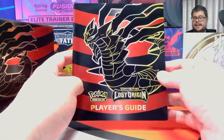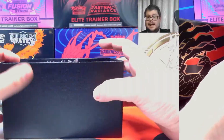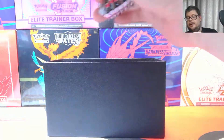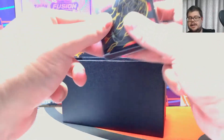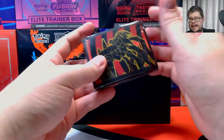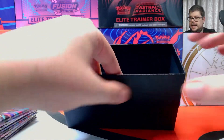The first thing you get is your player's guide which teaches you a little bit about the game. Normally you get one of these in every ETB. And into the box itself you of course get your packs — eight packs — and then you also get some sleeves. Let me get them the right way up; they have some lovely artwork on the back.